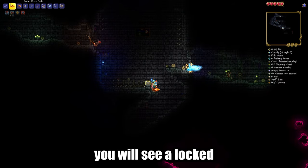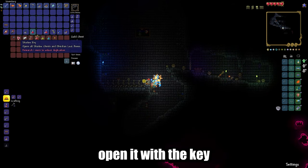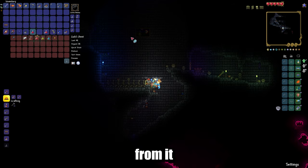In this room, you will see a locked gold chest. Open it with the key you found earlier and take the shadow key from it.